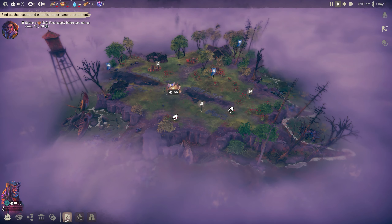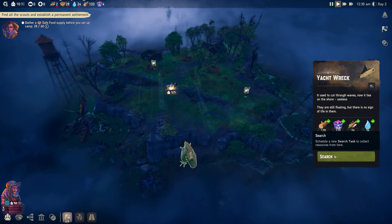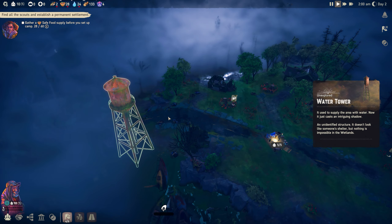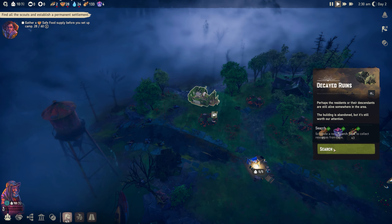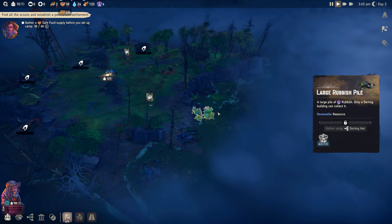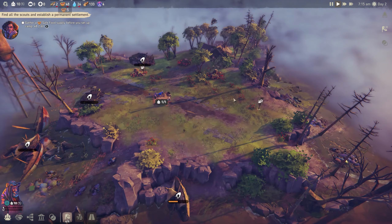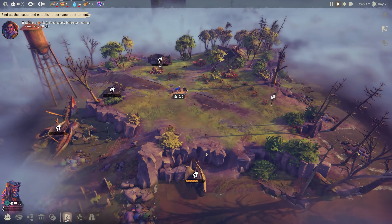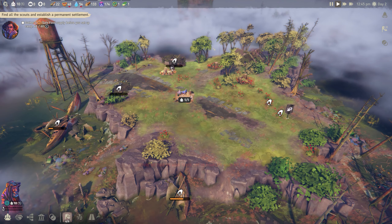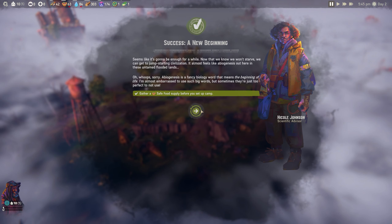We've got 38 food - I'll speed up time a little. There we go, the fog of war has been uncovered. We can see boat wrecks, a water tower, decayed ruins and building remnants. Let's speed through until we get our 60 food. We should have enough gather orders to cover everything. Success - gather a safe food supply: done.